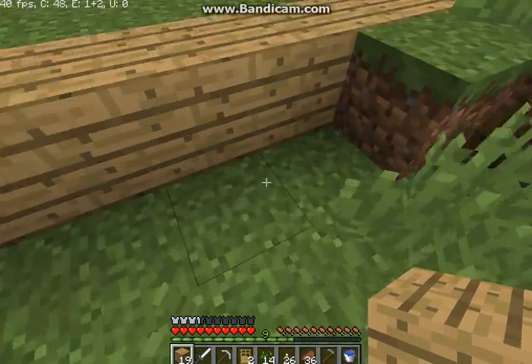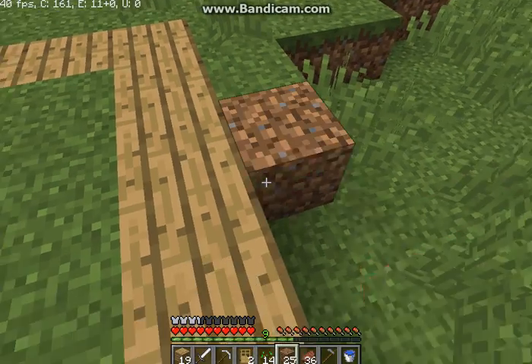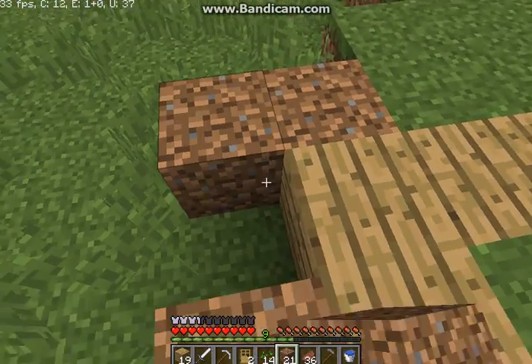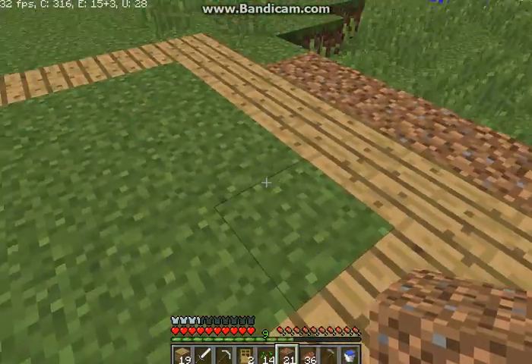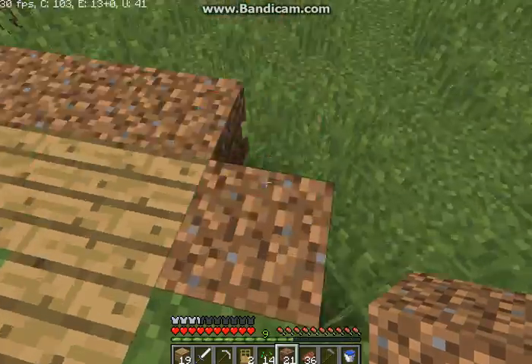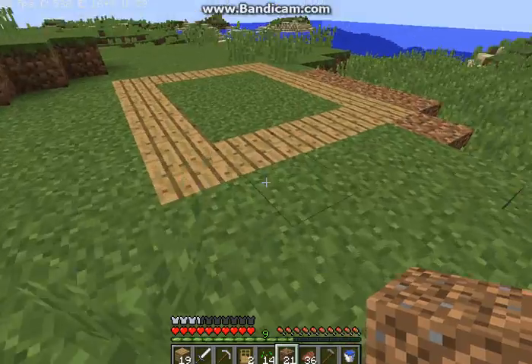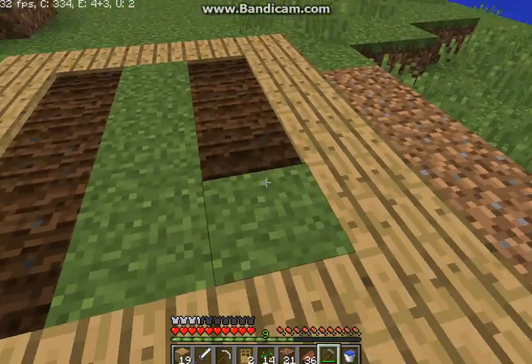That's almost done. I want this to be dirt. I want this to be grass. But for now, dirt — and grass is going to grow. Because I don't want the wood to be at the edge, so it's going to be fancy. Let's do this.